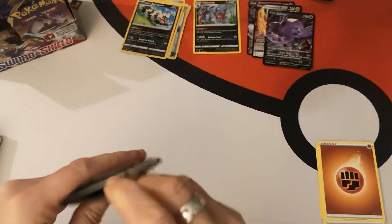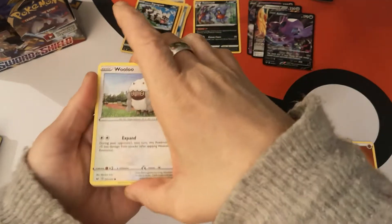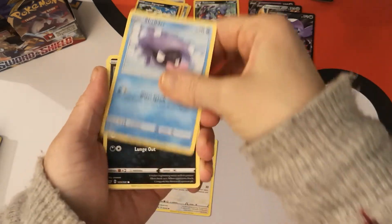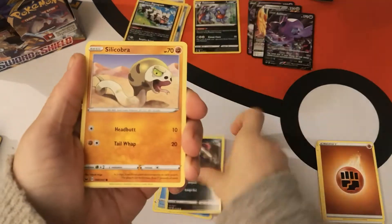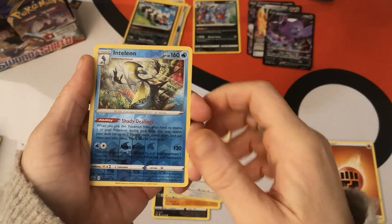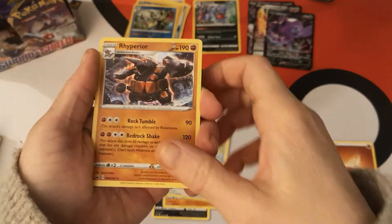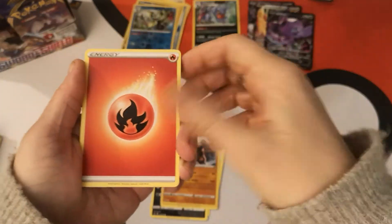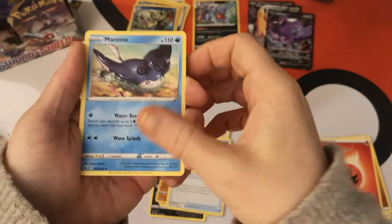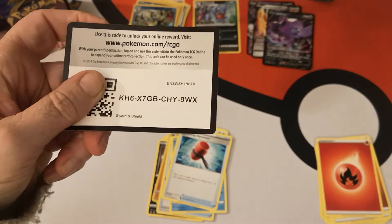Only one holo so far — I'd say we're doing pretty good. Next pack: we have a Wooloo, Shellder, Croagunk, Silicobra, Minccino. Reverse Holo Inteleon and a Rhyperior regular rare. We have a Fire Energy, Lucky Egg, Mantine, Crushing Hammer, and there is your code card.